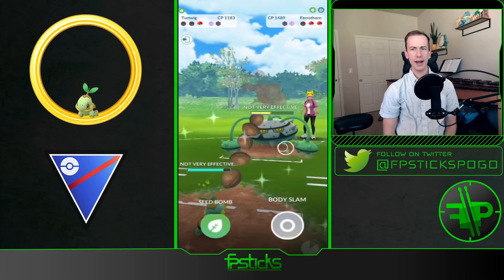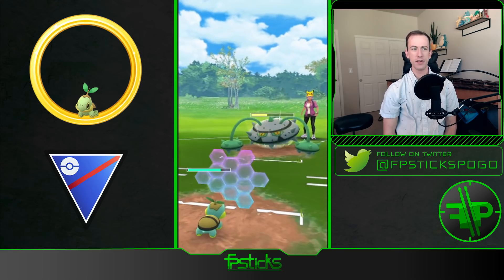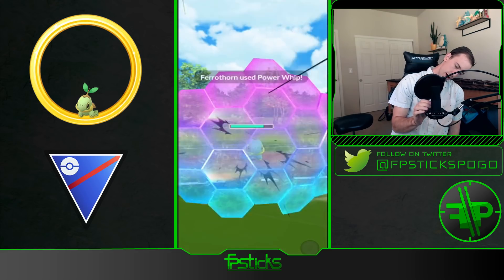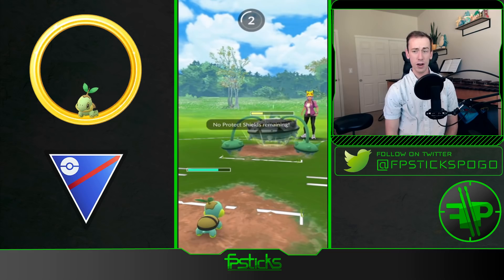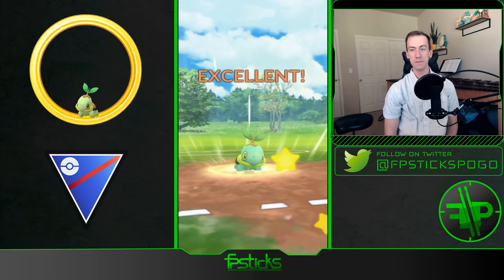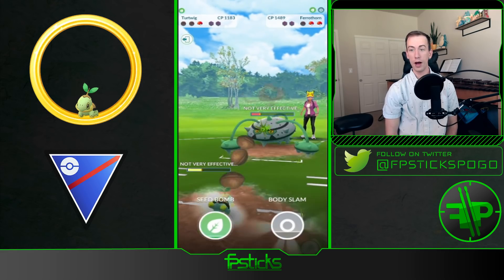And Turtwig in the back — oh my gosh! So this Turtwig is only 1100 CP maxed out. It tanks the Thunder nicely, going to throw a Body Slam here — gets the shield on the Fairthorn. What in the world!